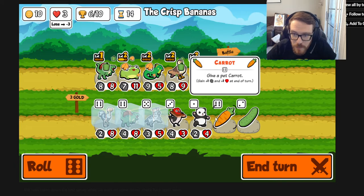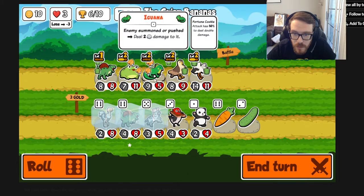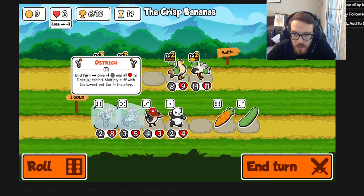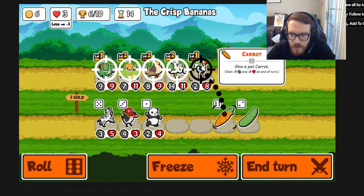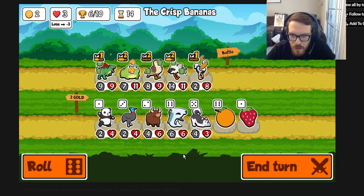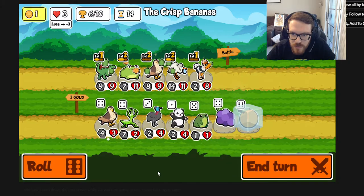Carrot is a tier 6 food - plus 1 plus 1 at the end of every turn, so basically a scaling food. Iguana you're gone, let's get the spinosaurus. Let's try out the ostrich. And let's get the carrot. Two random pets plus 4 health - that is pretty strong.